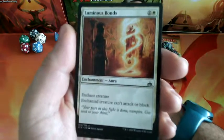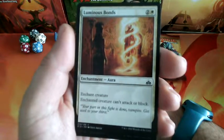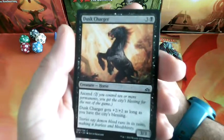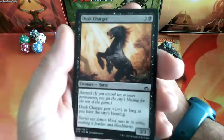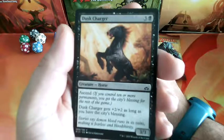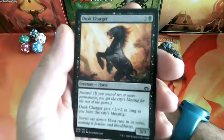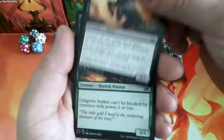Luminous Bonds, a 3-drop enchantment. Enchant creature — the enchanted creature can't attack or block. Dusk Charger, a 4-drop. He has Ascend: if you control 10 or more permanents you get the City's Blessing for the rest of the game. Dusk Charger gets +2/+2 as long as you have the City's Blessing, and it is a 3-3. Not bad for a common.